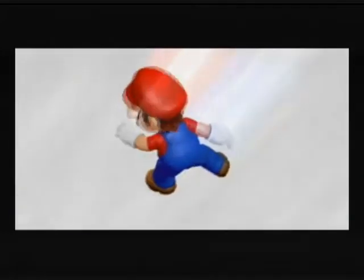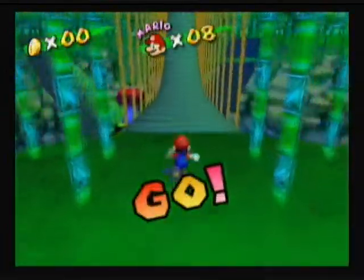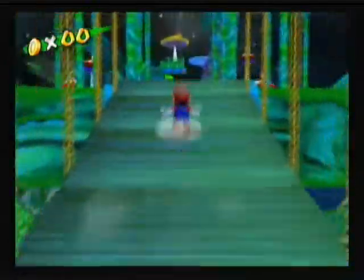The Goopy Inferno is the next one. FLUDD is being taken away, as you can see. We've got a lot of stuff going on in here. First of all, it's back to nighttime, and as soon as you cross those bridges, those clouds seem to be appearing out of nowhere.